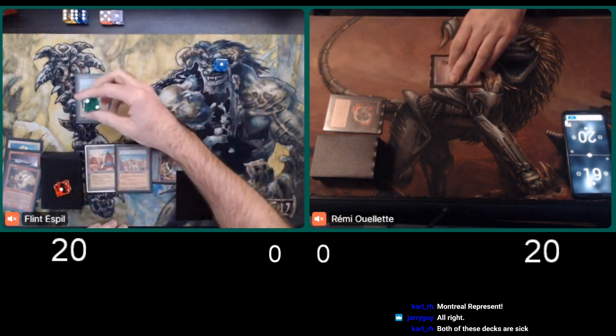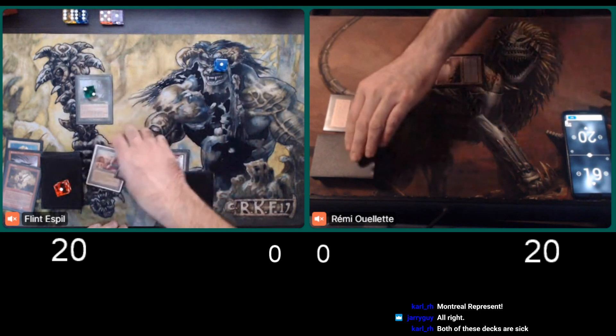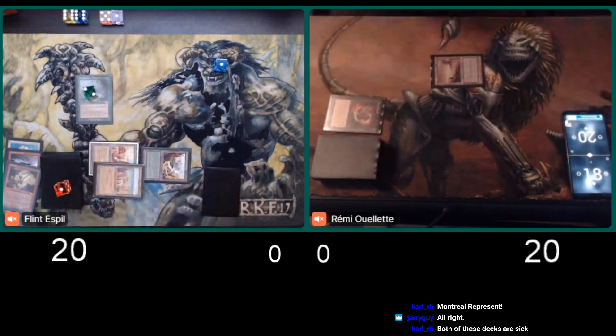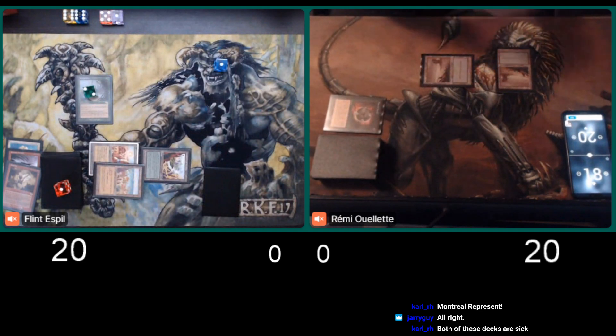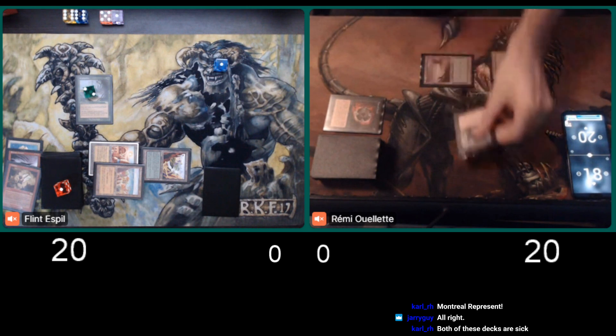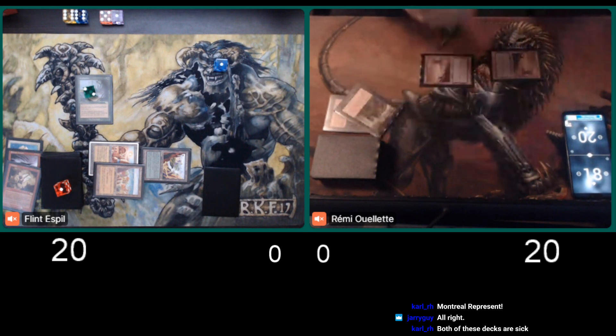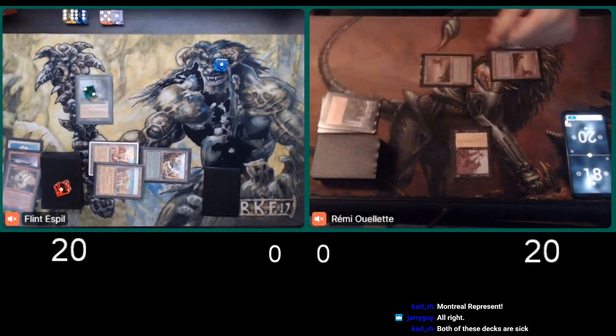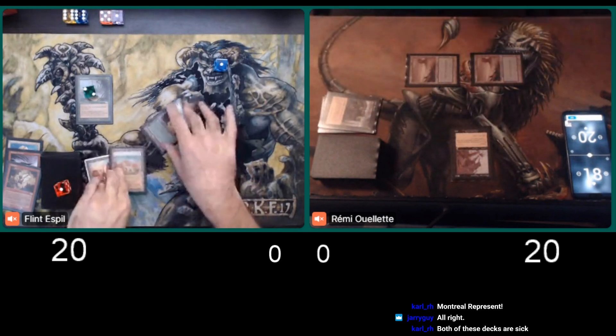Yeah, the Negator's actually going to be pretty interesting game one, because it can get rid of that Arena if he gets low on life for any reason. I don't see him getting low on life. Well, that's only if it's dealt damage, and the only way it's being dealt damage is if it's from Flint. Oh, there we go — ritual out a Negator.